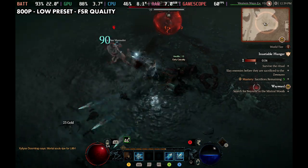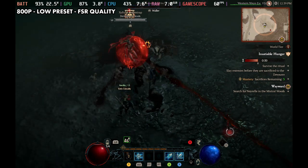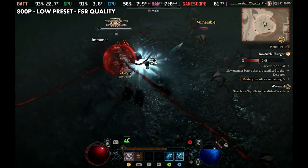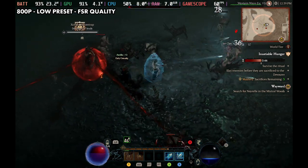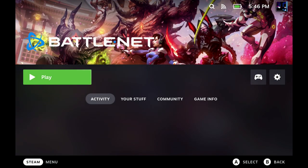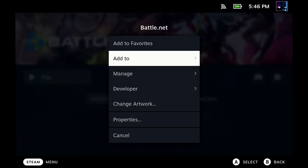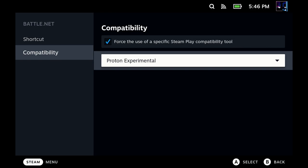I have a couple videos already out testing this for early access and I was mostly on low and medium with FSR quality, and since then I've kind of gone back to the way I was thinking in beta with no FSR and more like medium and high. We're running Battle.net here on SteamOS with compatibility layer experimental being forced, and if you need to know how to install this I'll have a link in the description.